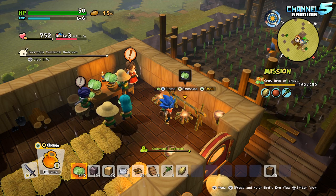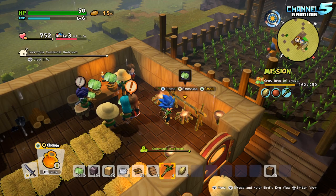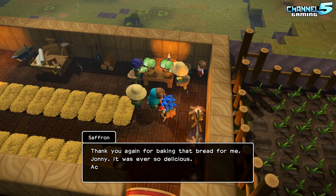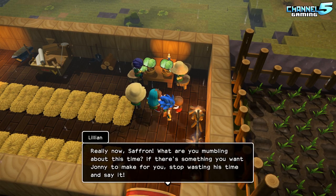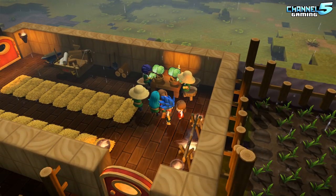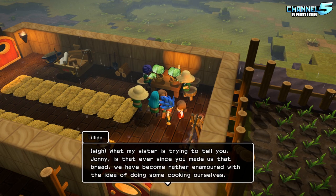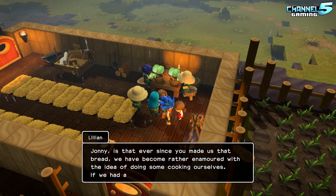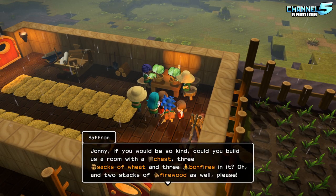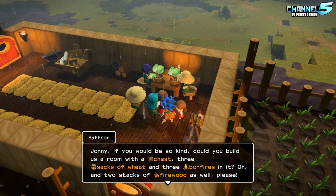Now the thing is, we can't really combine things on the fire, I don't think. Maybe that's like a cooking pot later on. Thank you again for baking that bread, Johnny — it was so delicious. What my little sister is trying to tell you is that ever since you made us that bread, we have become rather enamored with the idea of doing cooking ourselves. If we had a special room to do it in, just think of all the incredible meals we could make. So, if you could be so kind, build us a room with a chest, three sacks of wheat, three bonfires in it — and two sacks of firewood as well please.